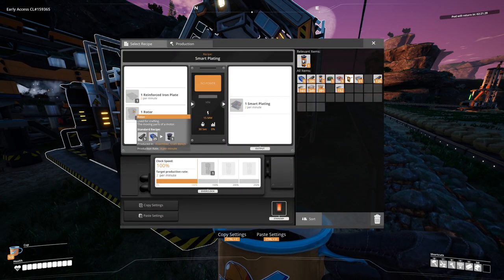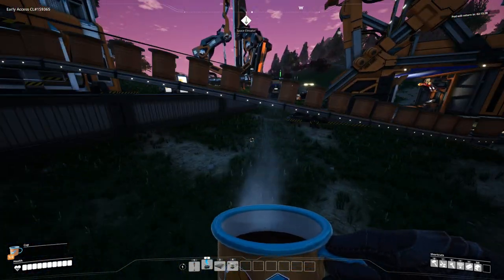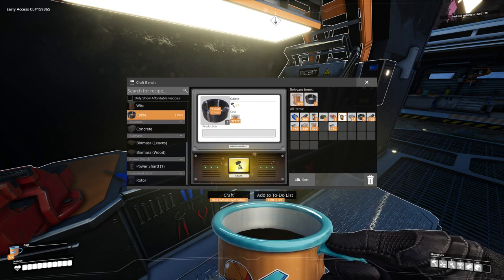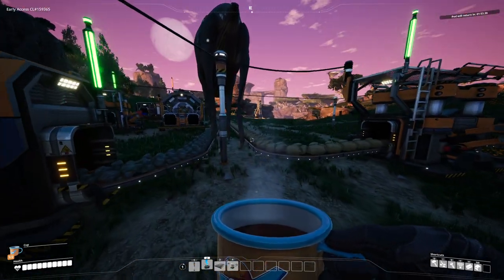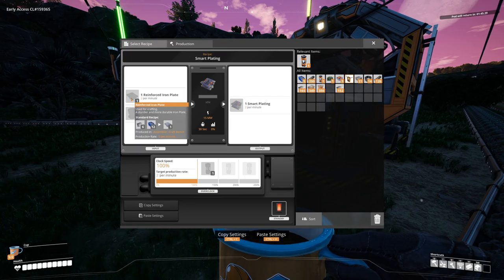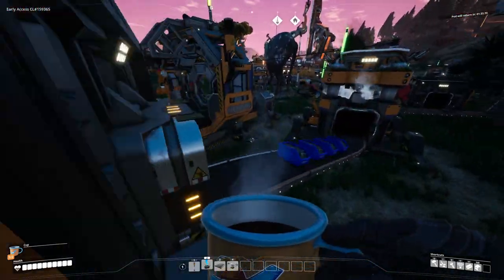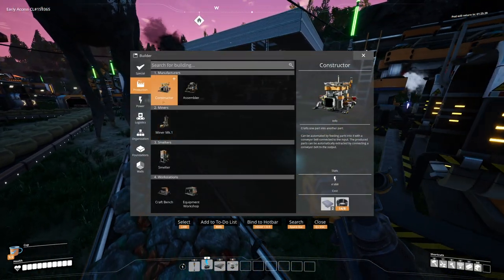We're gonna have to set up an assembly line for rotors and an assembly line for reinforced iron plates — which shouldn't be that hard. First let's get some cables so we don't forget. Reinforced iron plates need screws and plates. We're gonna need more assemblers — we need assemblers to make these on their own because constructors can't make reinforced plates.